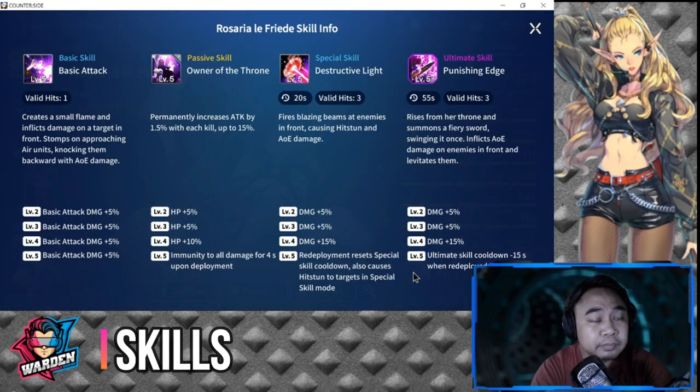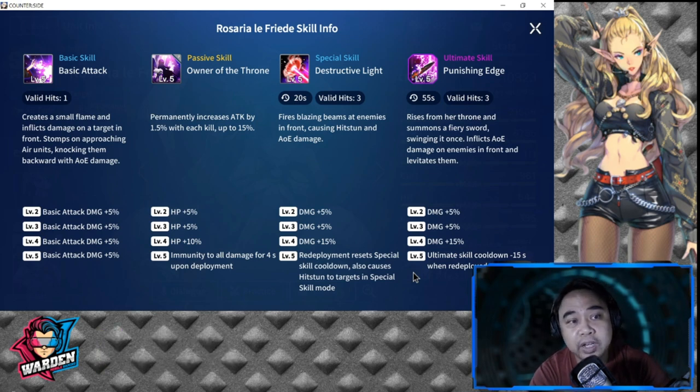For her basic attack — valid hits is one. It creates a small flame and inflicts damage on the target in front, and stomps on approaching air units, knocking them backward with AoE damage. From levels 2 through 5 it's a plus 5 per level, for a total of plus 20 at max level.